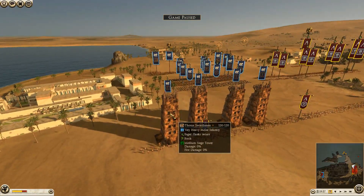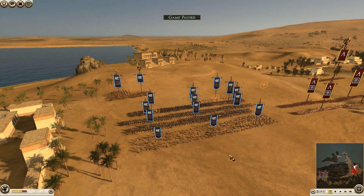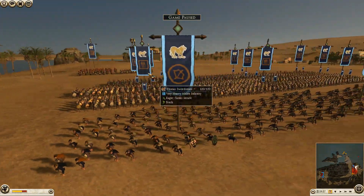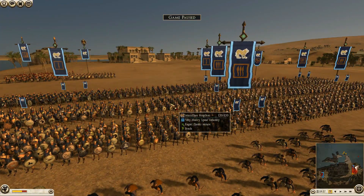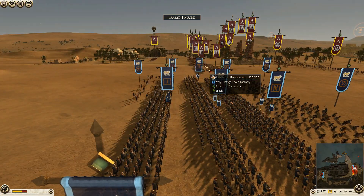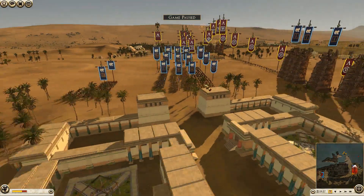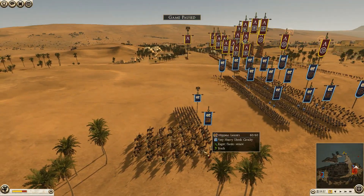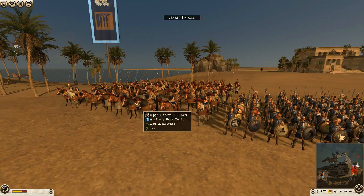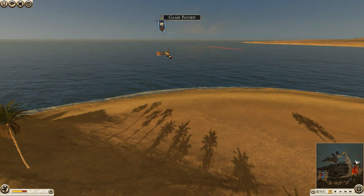The second unit is the Massalians. He's got 4 units of Thorax Swordsmen in his siege equipment, and 3 units of Mercenary Gallic Hunters. We've got 7 Massalian Hoplites, so a lot of them, and then another 2 units of Thorax Swordsmen - that makes 6 total, so he brought 6 and 6. His general is also a Massalian Hoplite unit, and he's got some Hippaeus Lancers - that's a Shock Cav. He also brought 1 unit of artillery ships.